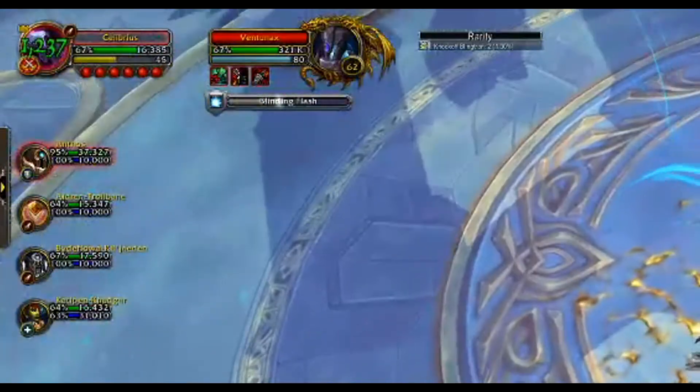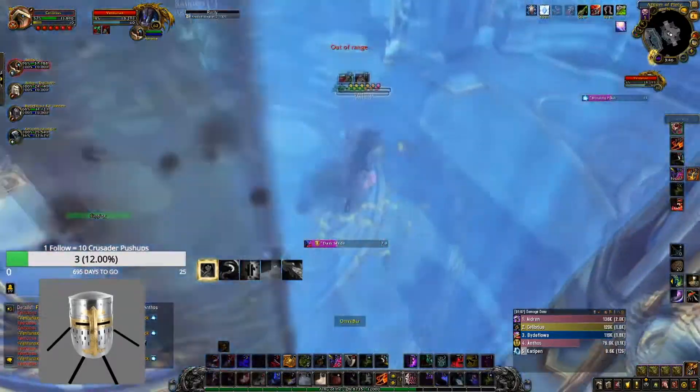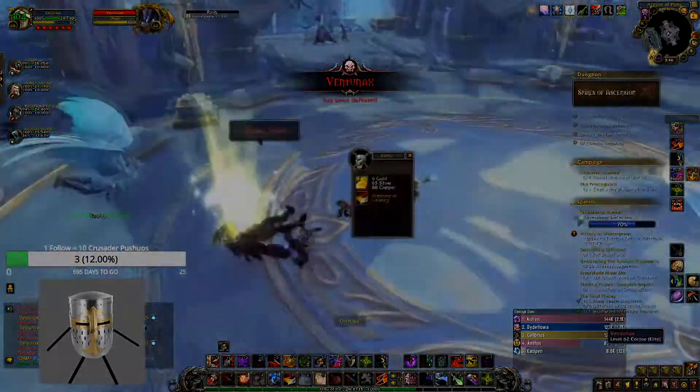The last mechanic to take note of is Blinding Flash. It's a frontal cone attack that all players can dodge, so just have them move out of the way. And that is the Mythic Ventanax fight in under a minute. I hope you enjoyed this guide and good luck to you in the Mythic Dungeons and the Mythic Pluses. Peace.